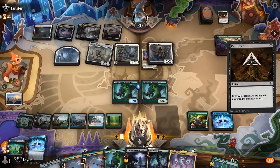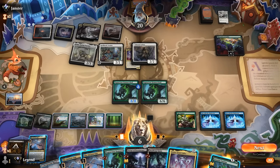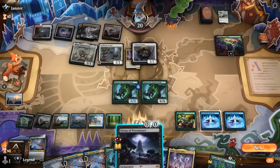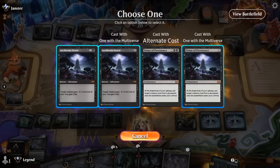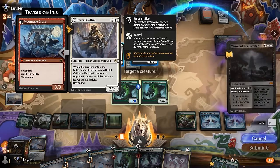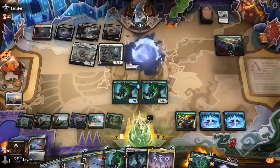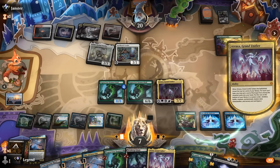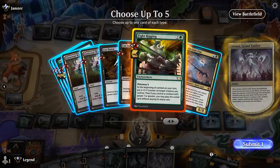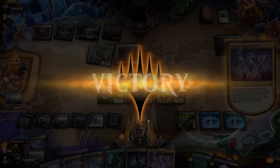Or we could take out Brutal Cathar with a two-mana Scorn, getting back Atraxa, and still have a free spell left. Hideaway finds another Fight Rigging, and our opponent has seen enough. Awesome — on to the next one.